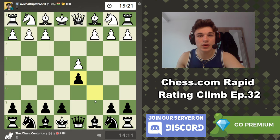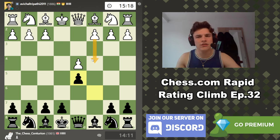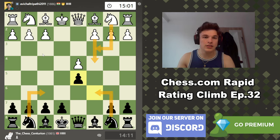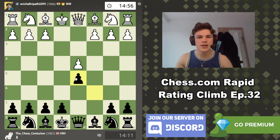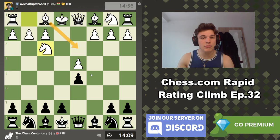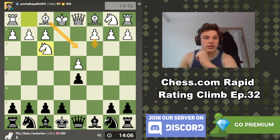My opponent takes and goes into the exchange variation. I'm expecting c4, known as the Panov attack, which is quite popular. I have a line I recommend against the Panov — the four-knight variation: c4, Nf6, Nc3, Nc6, Nf3. There's a specific line I like to play against that because things can get quite complicated. The idea is to leave white with an isolated d-pawn. He could also go for c3 and Bd3 and a more closed central structure.